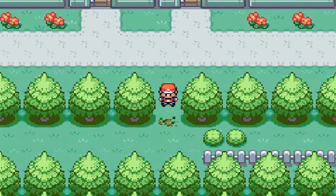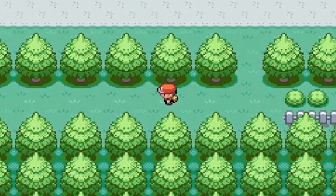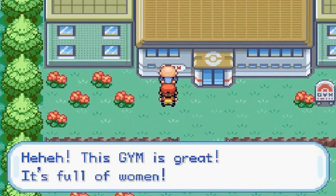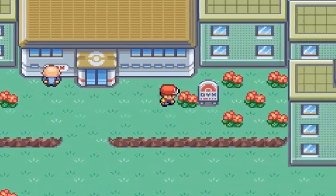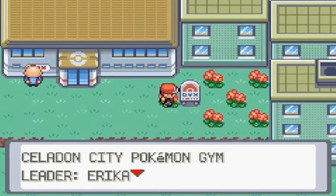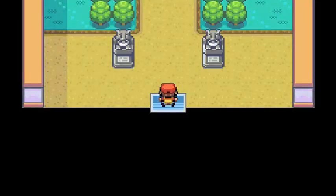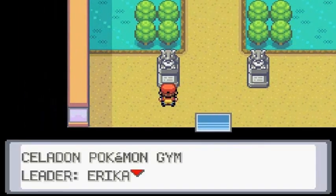We've got our Beedrill using Cut to get in. There's a guy at the entrance making comments about the gym being full of women. The reason we're only battling Erika on episode 22-23 is because we took a side quest to get stronger — switched up a few Pokemon, got a little sidetracked, but we're finally strong enough.